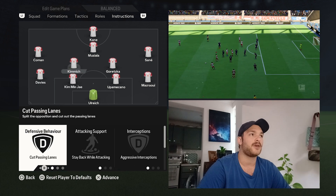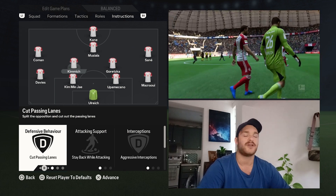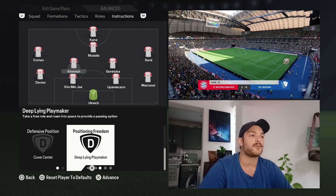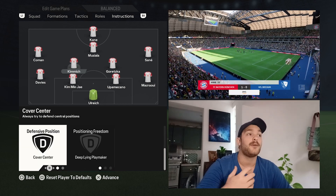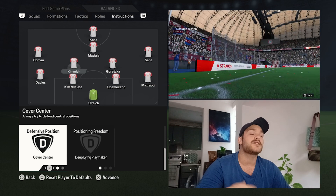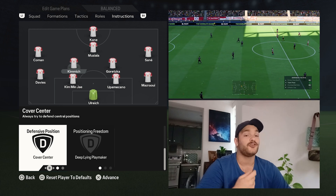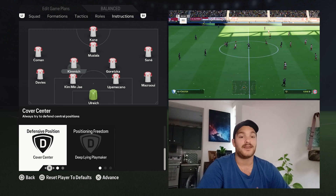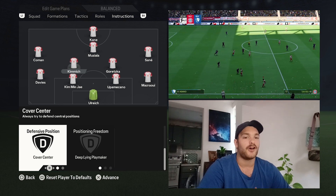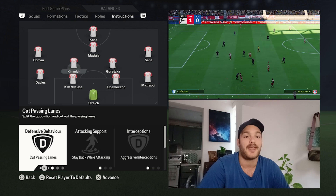Moving into our midfield, we've got Joshua Kimmich — potential future Bayern Munich captain and I believe captain of Germany. He's here to cut passing lanes, stay back while attacking, and aggressive interceptions are set to on for him. He also acts as the deep-lying playmaker in the centre of midfield between the two centre-backs — sometimes shielding the ball, other times collecting it and spraying passes out wide. Sometimes he can play as a right back, though we haven't really seen him in that role under Thomas Tuchel. But as a DM in this team, I think this is what he looks to do on a day-to-day basis.